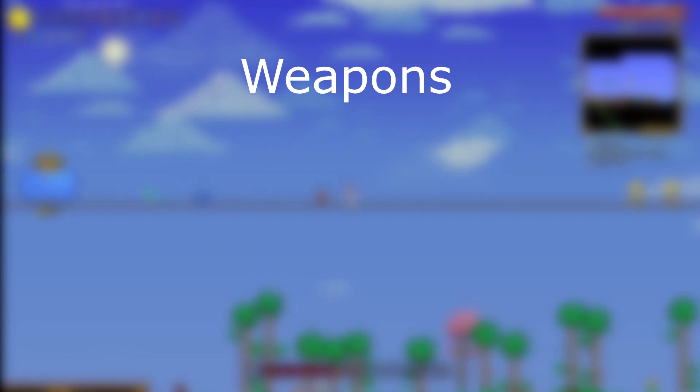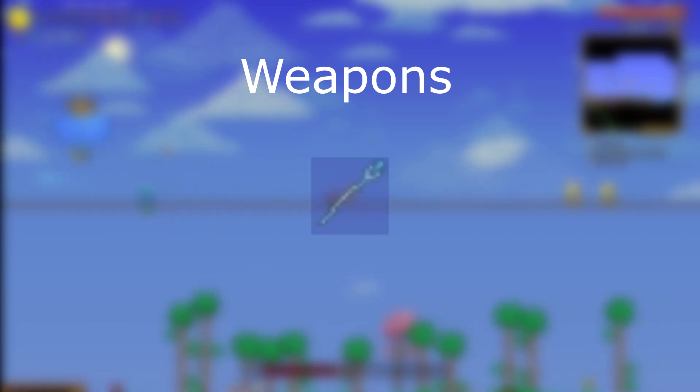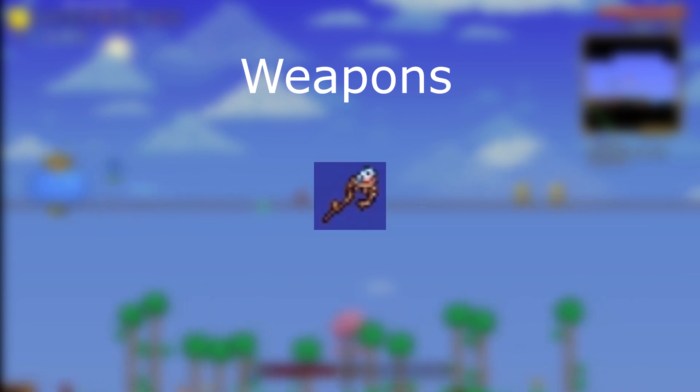As for weapons: for melee I used the Thorn Chakram, for ranged I used the Tungsten Bow with Frostburn arrows, for mage I used the Emerald Staff, and for summoner I used the Snapthorn as my whip and the Finch Staff as my summon.